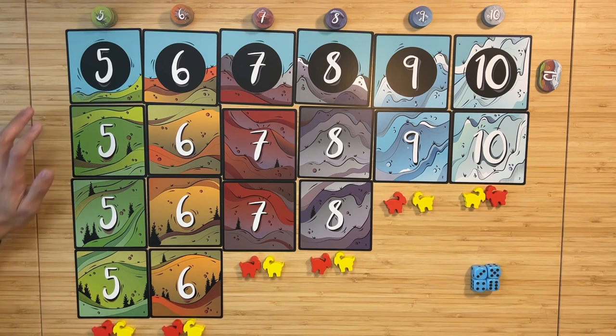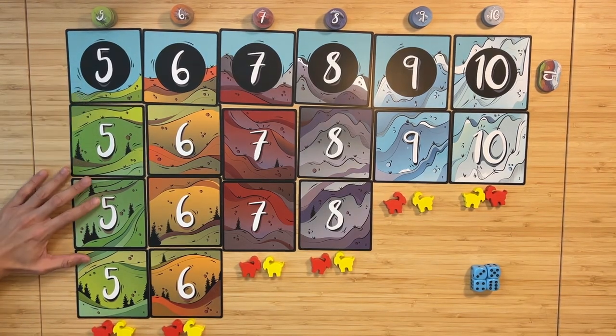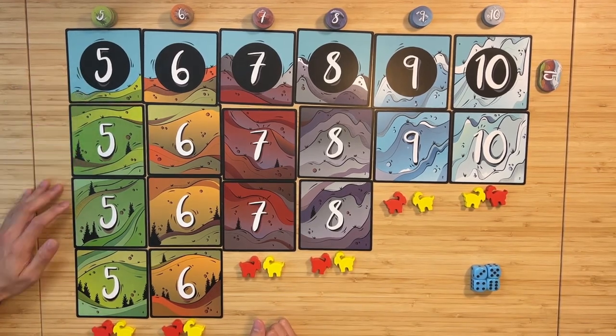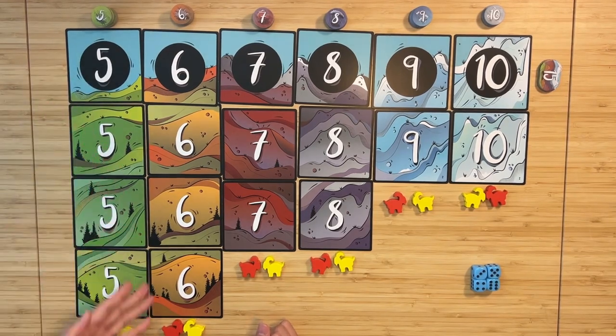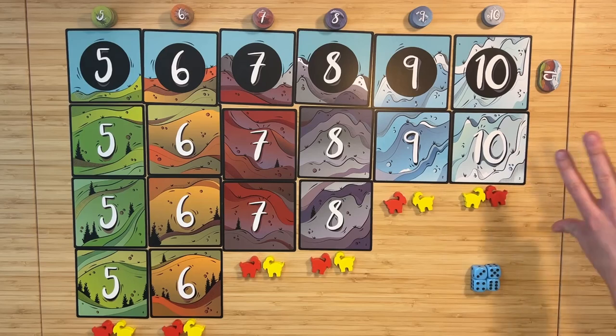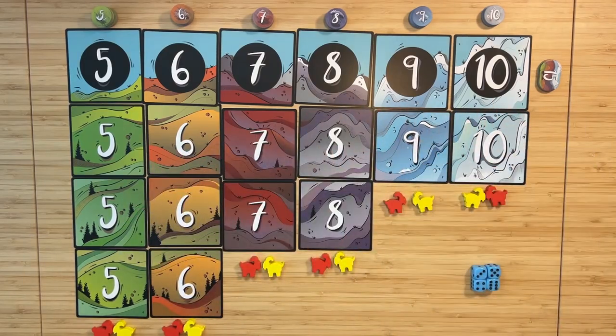To set up the board, put the cards in from five to ten, with each matching number in the same column — all the fives together, sixes, and so on. They create a nice picturesque image of mountains. Then select whichever mountain goat token you want to play with. There are bright colorful wooden tokens, also available in black and gray. Today we are going to be red and yellow.